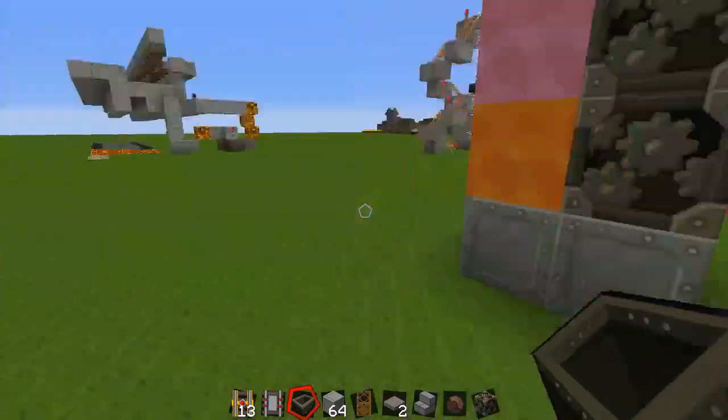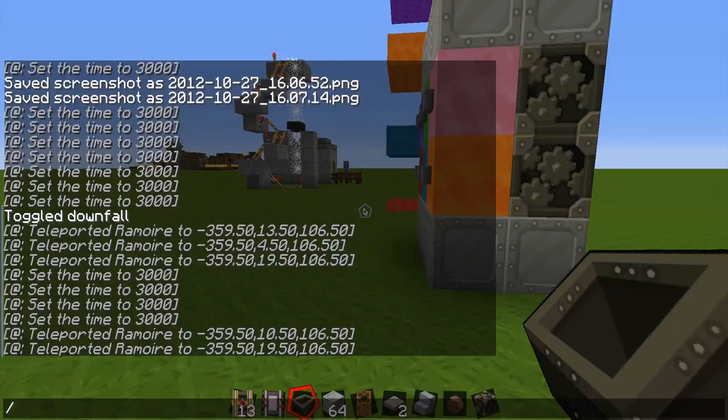To get the command block, what you have to do is type forward slash give, then your name, and then 137 — that's the ID number for the command block — and then one, that's how many you want to be given.